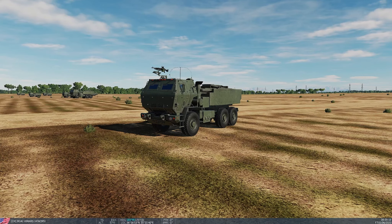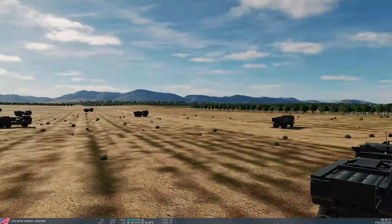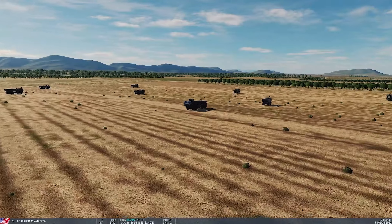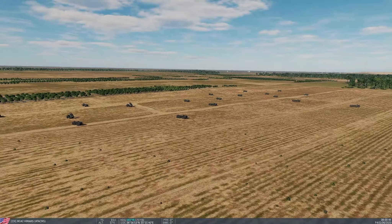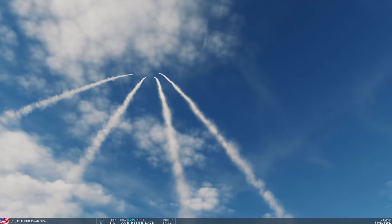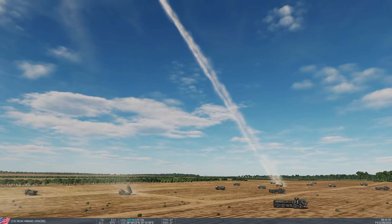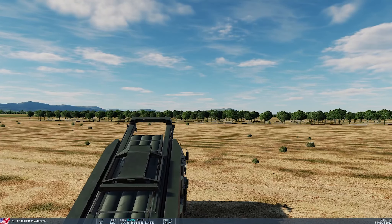Alright, here we go. This is our HIMARS battery just outside of Incirlik. A battalion of three batteries — that's a lot of equipment, and this doesn't even hold a candle to the support equipment they'd normally have. 18 HIMARS launchers — they're already getting into launch position. There they go. These things blow my mind because they come out like a bullet. Most rockets ramp up, but these literally scream out of the launcher. Already up through 56,000 feet, almost 61,000 feet.